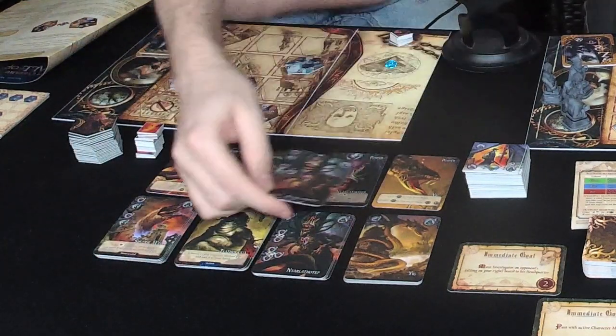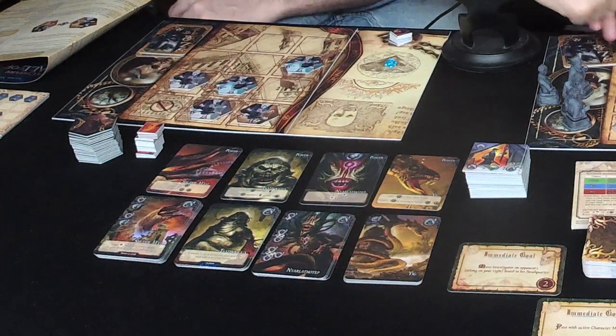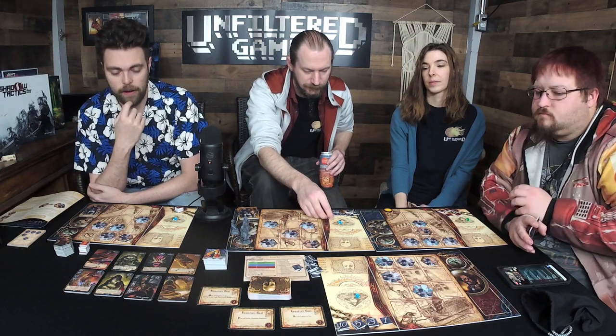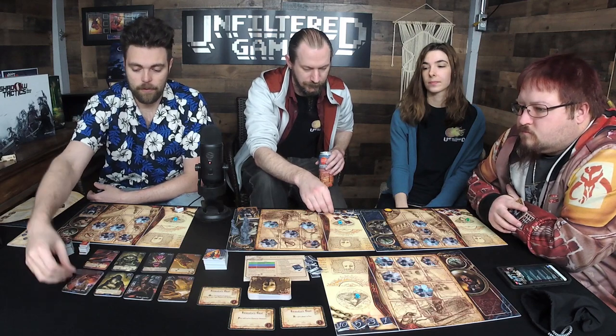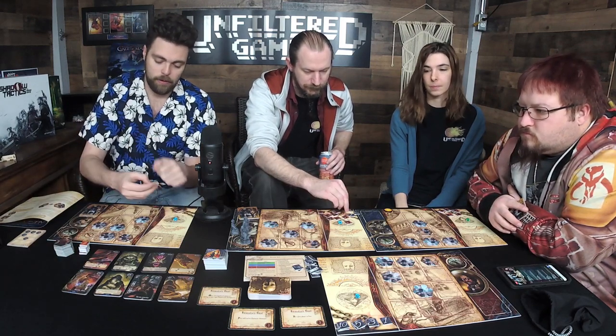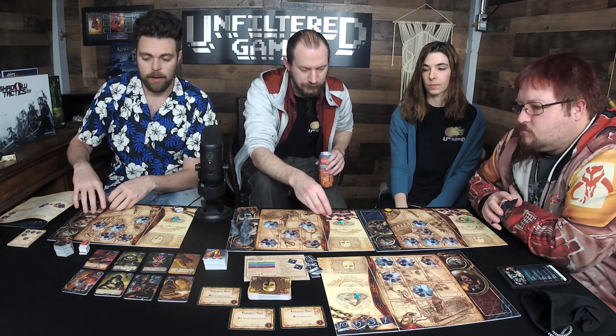You take that card — it costs you a total of three cultists — and put it into your deck. Then I'm going to take this one, pay four for it, exchange my five and take a one back, and put it in my deck.